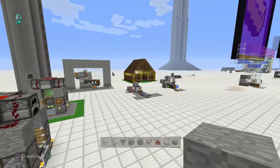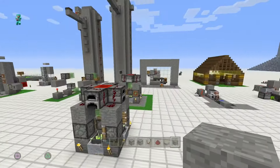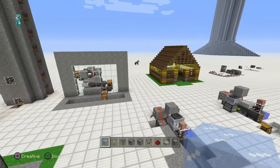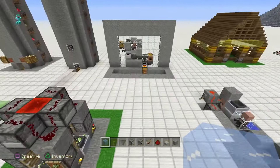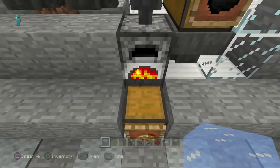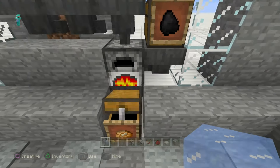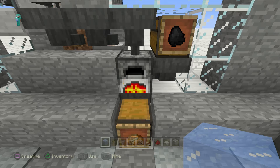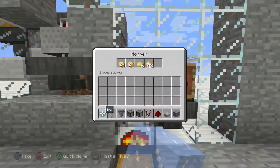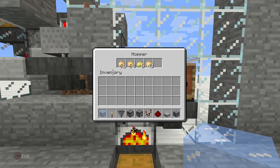Hey there guys, Skippy here from Skippy6 Gaming, coming to you with a pretty wicked tutorial I'm pretty proud of. Basically what we're going to do is a fully automatic baked potato factory. This thing is pumping baked potatoes — check out the furnace, constantly full, and check out this hopper going non-stop. These poisonous potatoes basically — it's very rare that one will ever make it into the furnace.